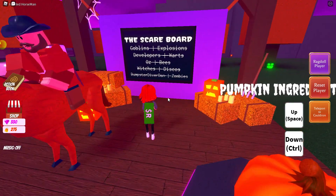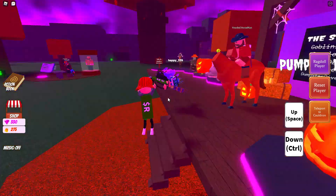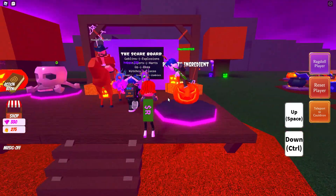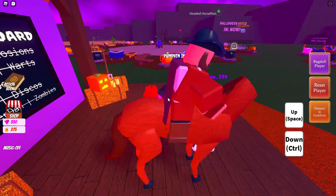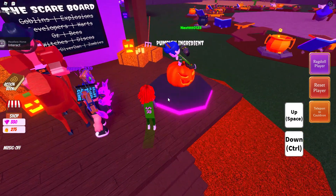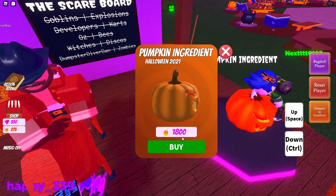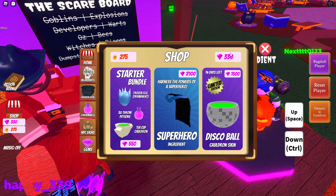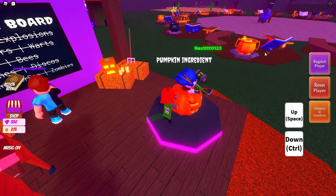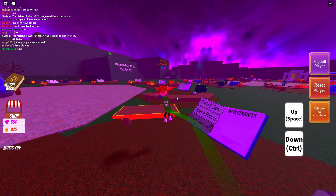We can't find all the candy — we still only have 275. So basically, get all of the hidden candies, complete the Scare Board, and keep clicking on candies until you have 1,800 to buy the pumpkin ingredient. Thanks for watching guys, see you next time — goodbye and happy Halloween!